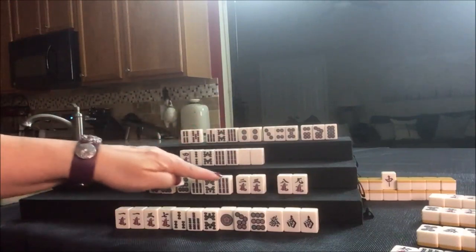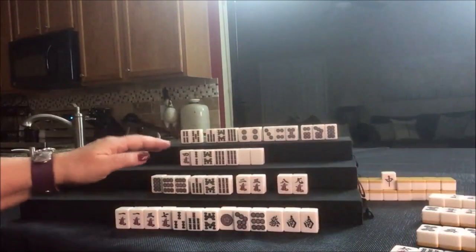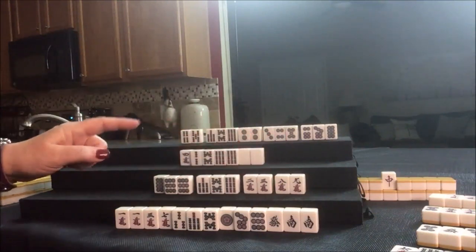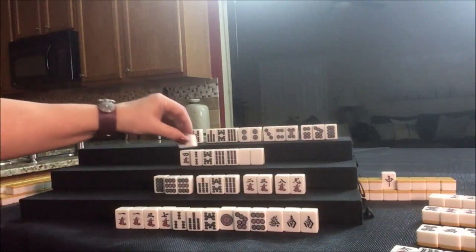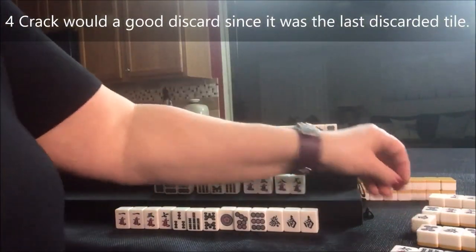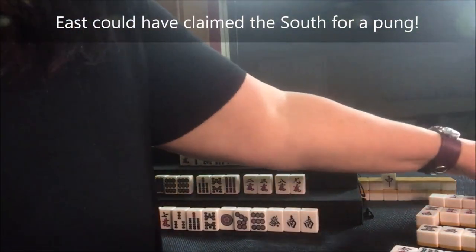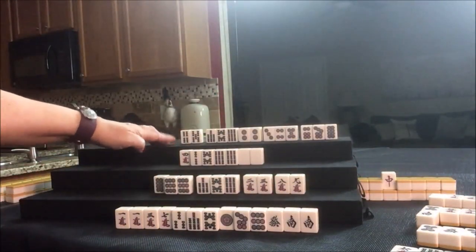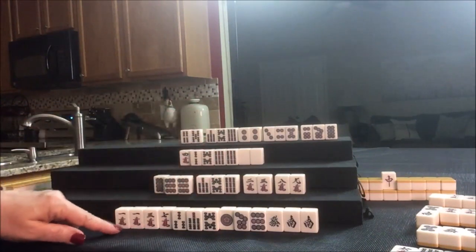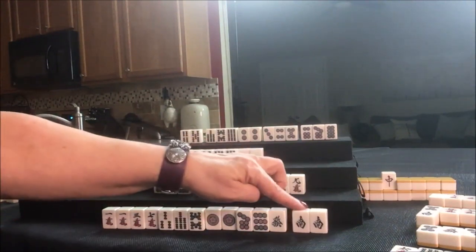4-crack was thrown. Drawing for South — there are 2. This tile is actually in their discard pile so let's throw that. Drawing for North — 8-crack. No one-shot for them. If you win by your next discard or pick, that's called one-shot and you get another Yaku for it. But they didn't get it. 8-crack was discarded — we can't take it here. I just realized a South was thrown — we could have punged it. I missed that.